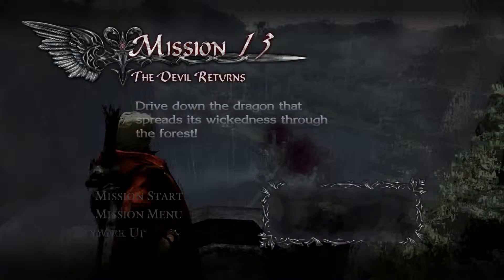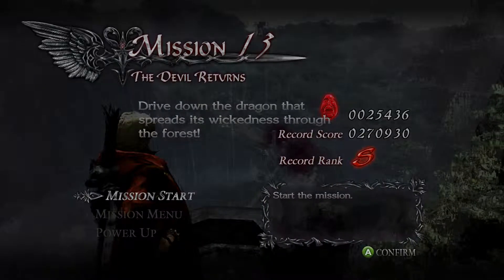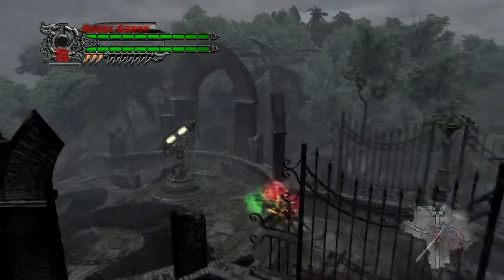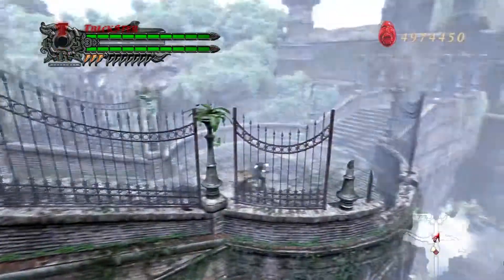Welcome to mission 13. Strategically, the blitz is probably the most interesting thing about this mission. But first we need to talk about a mechanic Dante has that a lot of people probably don't even know exists: Distortion.